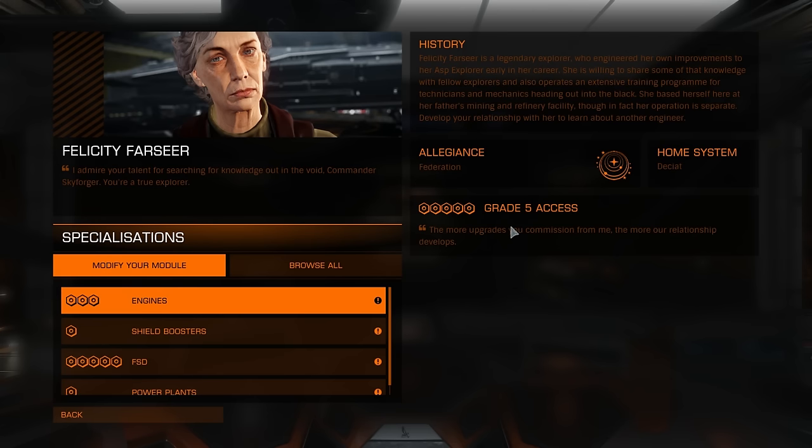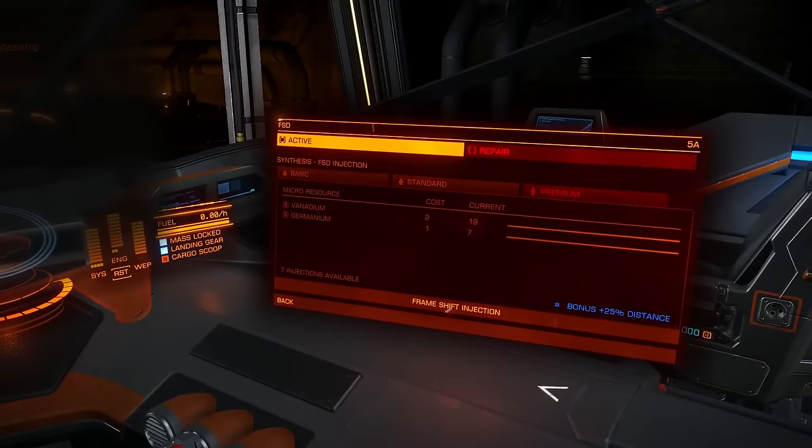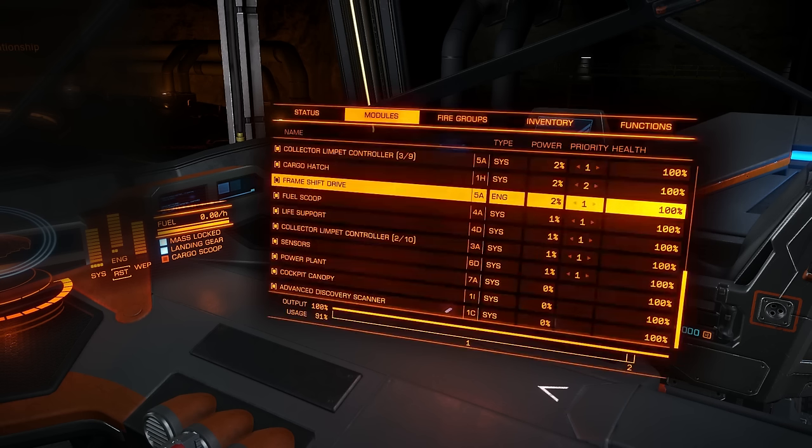All you need to do is make 3 grade 1 upgrades, 3 grade 2, 3 grade 3, and 3 grade 4, and you will have access to grade 5 mods. And here is my frameshift drive.